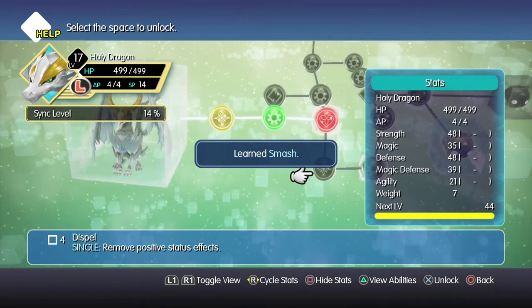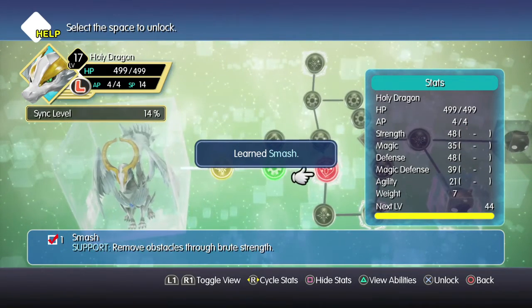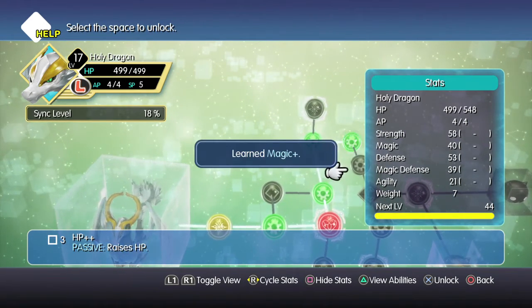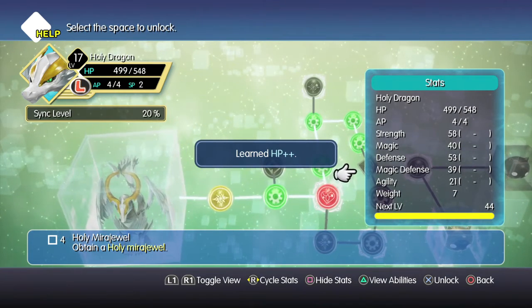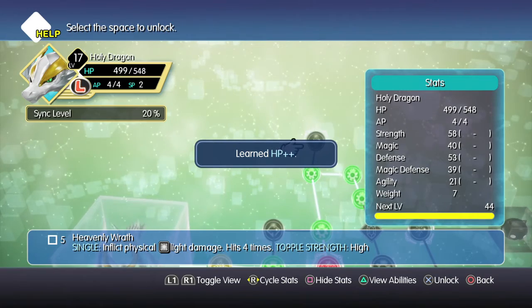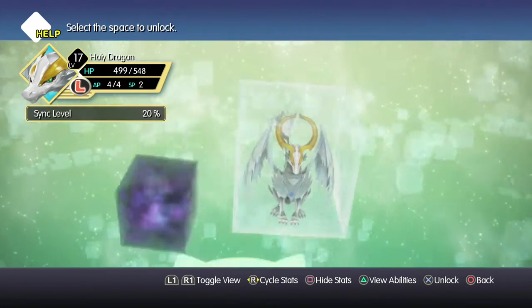Smash — was that the one we had before on the other one? So that means we wouldn't need the mithril giant then. Holy Mirajewel — I kind of want that. And Heavenly Wrath — that seems pretty good too. Hits four times, topple strength high.